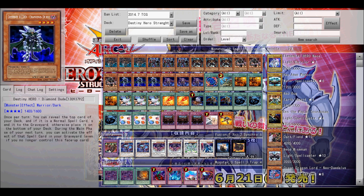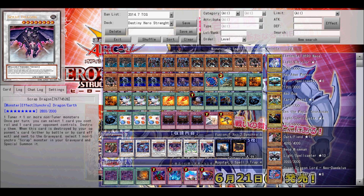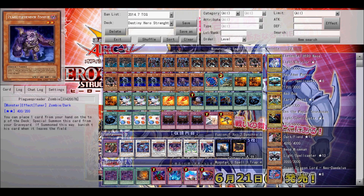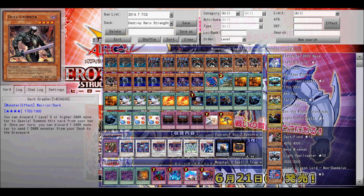Next up is one of the two most important cards in the main deck here, Destiny Hero Malicious. He's useful because you need him to get your two best cards on the field, which is Beelze of the Diabolic Dragons and Scrap Dragon. When you use him with Plague Spreader, it'll end up getting those two on the field.